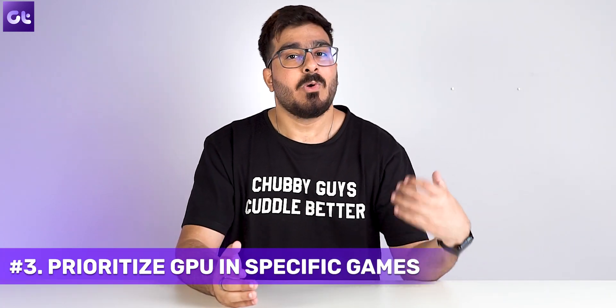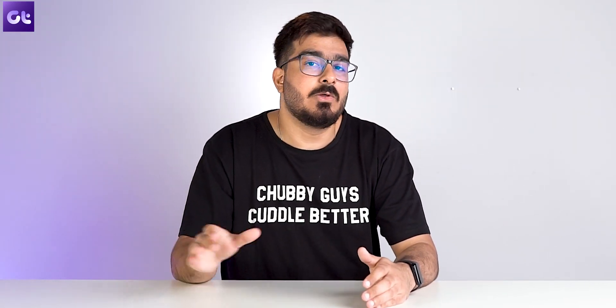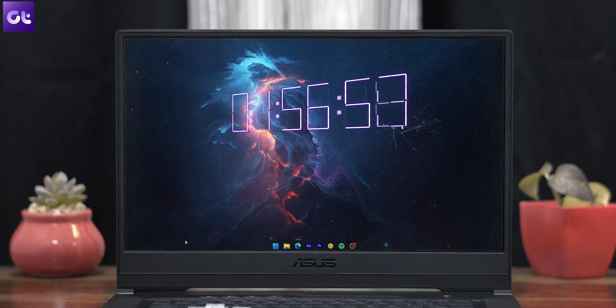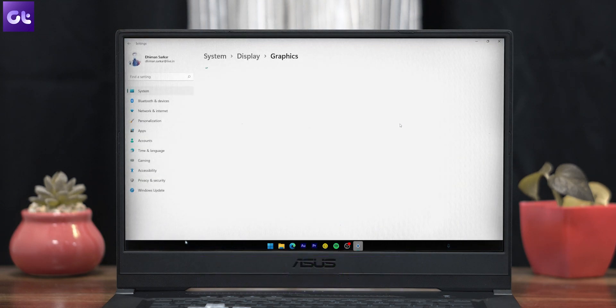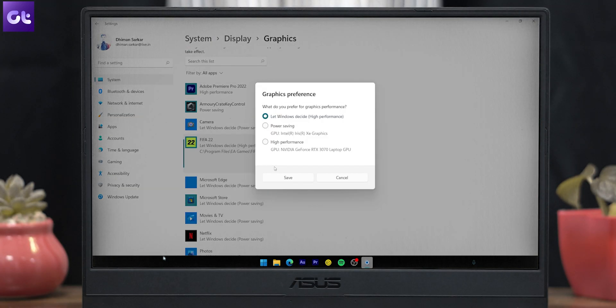Now, if you're gaming on your PC, you have to have a dedicated GPU for that. However, chances are that your specific game or application might not be using that GPU. Thankfully, you can change it very easily using Windows settings. To do that, press the Windows key and then search for graphics. Hit enter and open the graphics settings menu. Select the game and then click on options. Select whatever GPU you want to use with the game and then hit save.